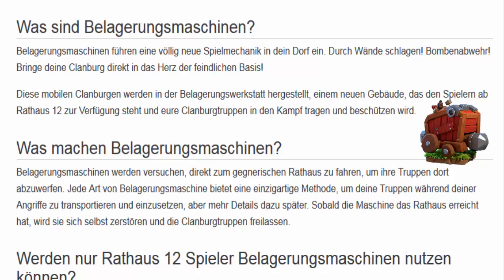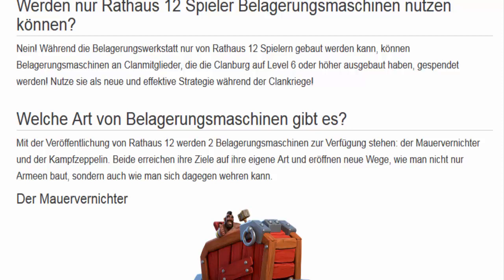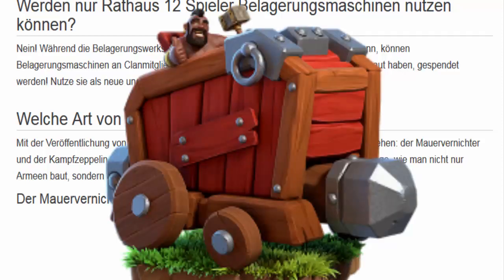Natürlich wie immer mehr Details später, wenn der erste Angriff damit erfolgt und wir den auf YouTube sehen können. Sobald die Maschine das Rathaus erreicht hat, zerstört sie sich selber und die Clanburg-Truppen werden freigelassen. Werden nur Rathaus-12-Spieler Belagerungsmaschinen nutzen können? Klares Nein! Die Belagerungswerkstatt kann zwar nur von Rathaus 12 gebaut werden, aber Belagerungsmaschinen können an Clanmitglieder, die die Clanburg auf Level 6 oder höher ausgebaut haben, gespendet werden. Wenn ihr im Clan einen Rathaus-12-Spieler habt, spendet der euch dann diese Sachen. Damit habt ihr eine neue und effektive Strategie während der Clan-Kriege. Alle Clans, die einen Rathaus-Level-12-Spieler haben, nutzen diesen Vorteil ab Clanburg Level 6.